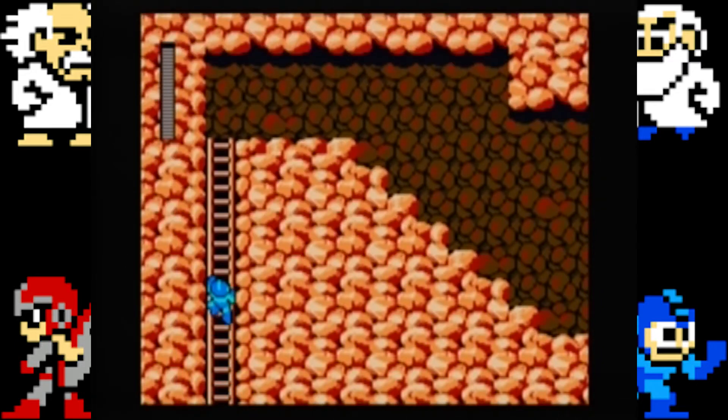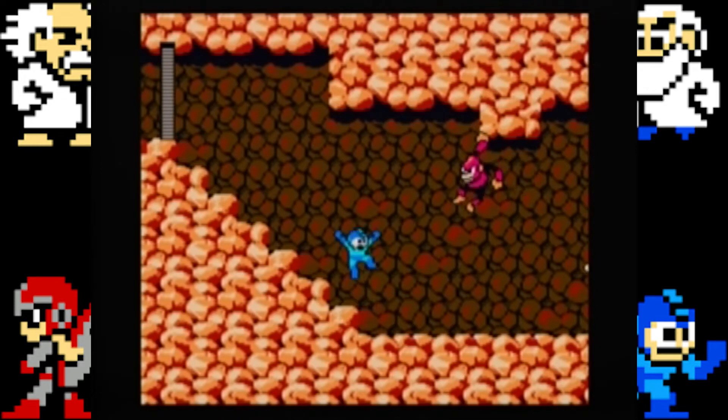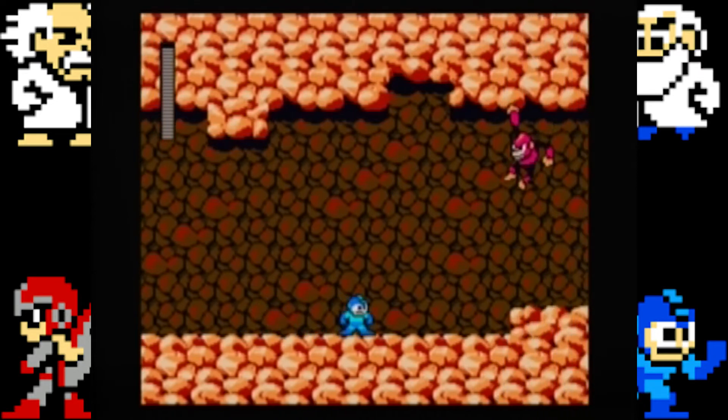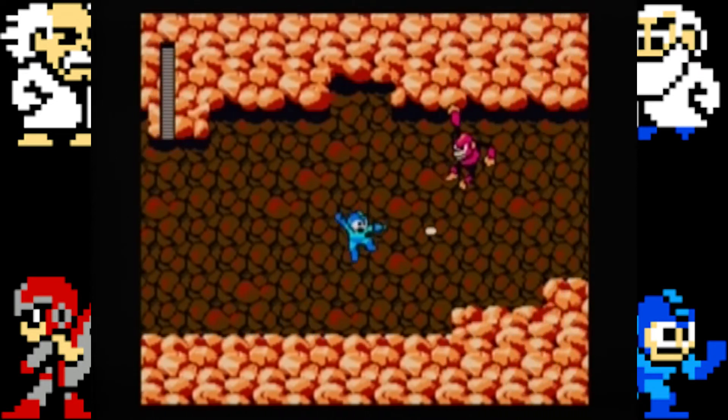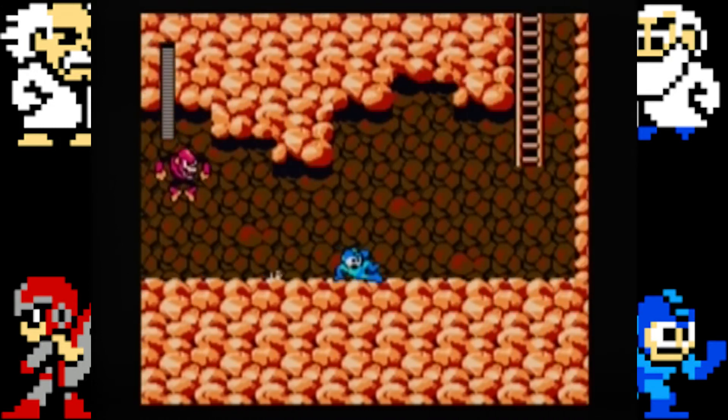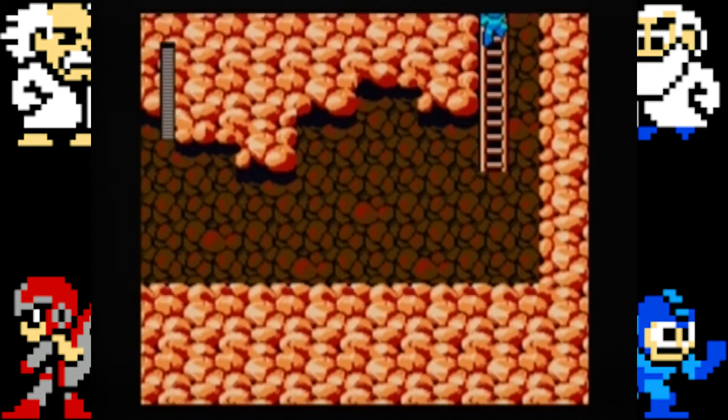Hard Man is a robot made of ceramic titanium. He weighs almost three tons — that is a heavy bastard. Good point is he's a hard nut to crack. Bad point, lazy bones. He likes sumo wrestling, and he dislikes swimming. I wouldn't like swimming either if I was that fat.